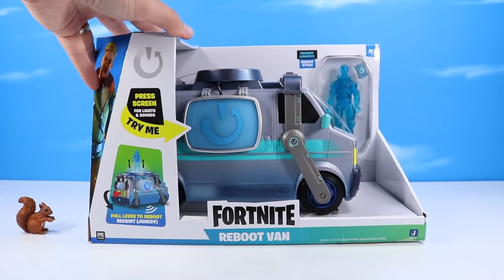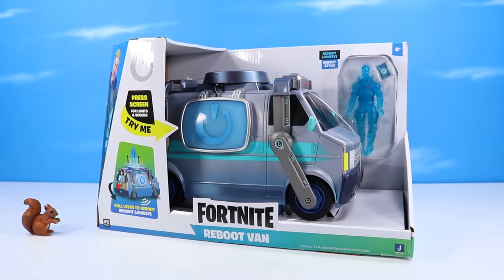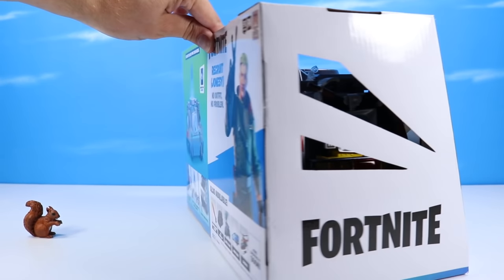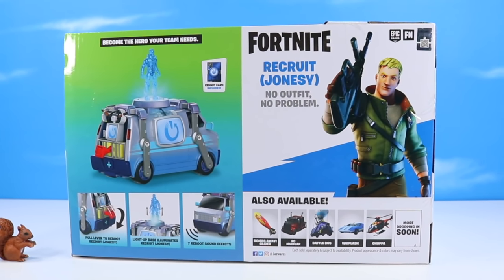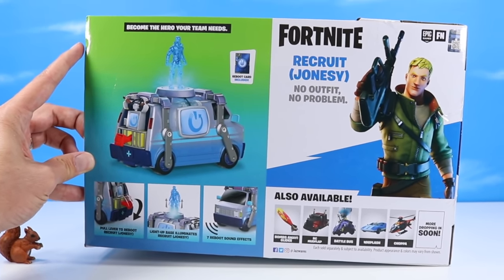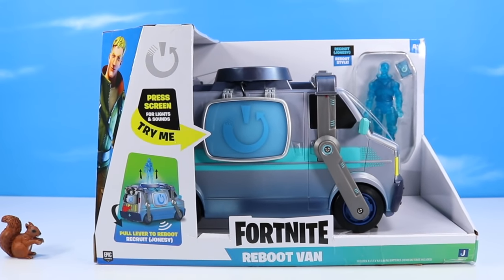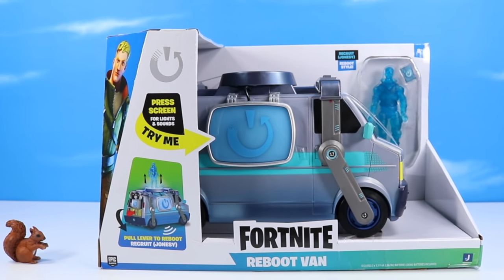The Fortnite Reboot Van from Jazwares comes with Recruit Jonesy reboot style in all light blue - or is he a Jedi ghost? In the game I've never really used the reboot van. Recruit Jonesy has no outfit, no problem. Pull lever to reboot, with a light-up base and seven reboot sound effects. It's a very nice detailed van - it was a little harder to find. I found the Mud Flap and Whiplash the fastest and took a couple weeks to find the Reboot Van, but it's finally out.